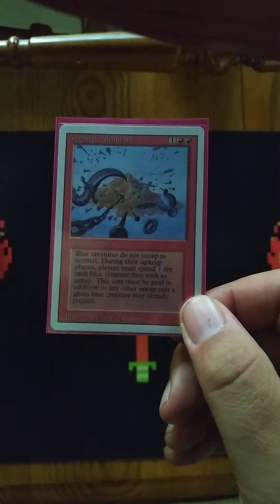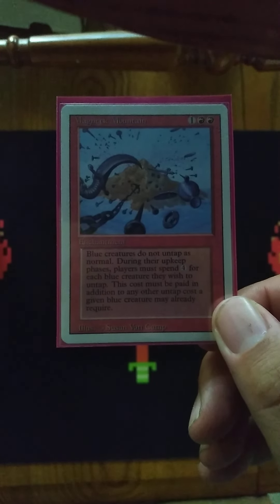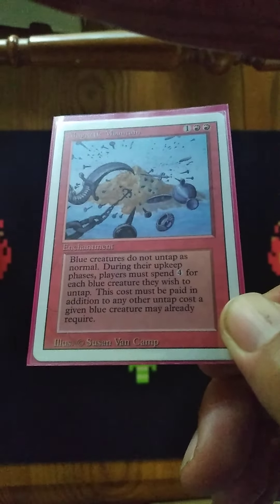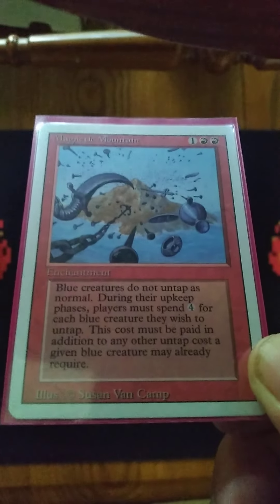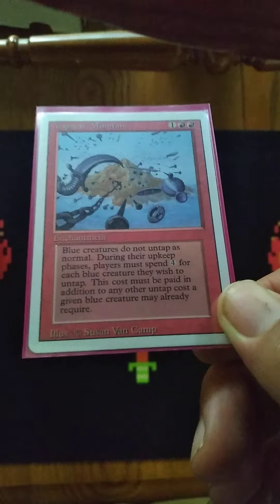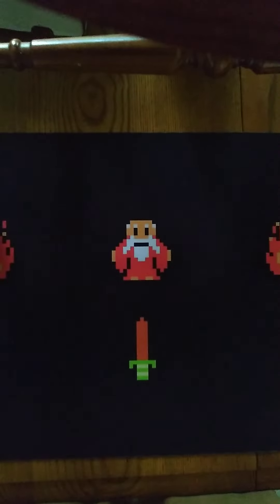Magnetic Mountain — for one and two red, blue creatures do not untap as normal. During their upkeep phases, players must spend four mana for each blue creature they wish to untap. This cost must be paid in addition to any other untap cost a given blue creature may already require. Look at the beautiful white border — untainted by Cheeto, untainted by sticky Kool-Aid or other foreign substances. Look at that artwork — how would you like to be mountain climbing there? Some more blue hatred. We like it.